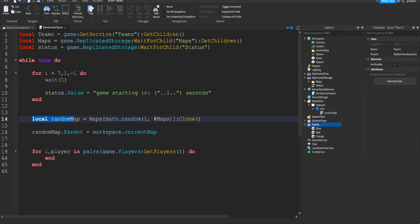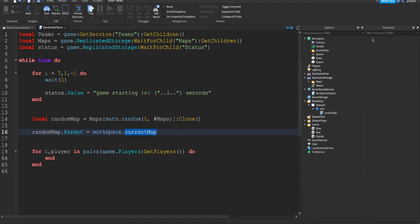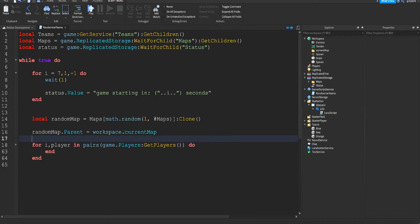Next we pick a random map — same as before — then clone it and place it into a folder in the workspace called 'CurrentMap'. Just make a folder in the workspace and name it 'CurrentMap'. The chosen map will be placed in there for organizational purposes.